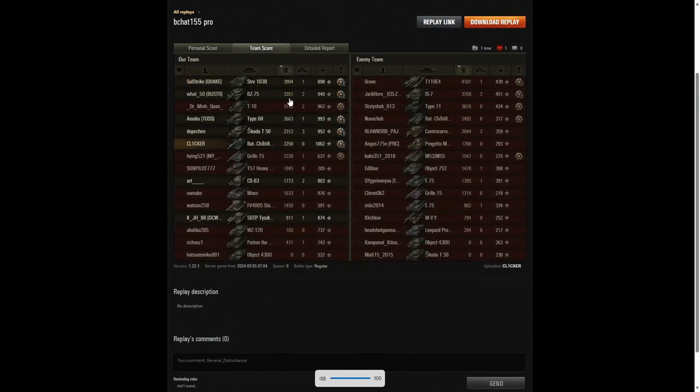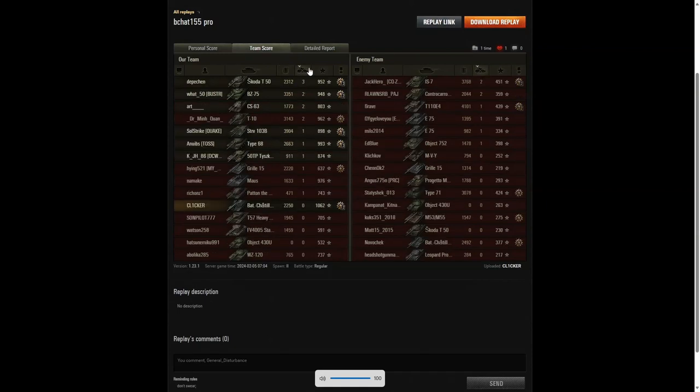He didn't get the highest damage in the game — that went to the E4 on the enemy team with 4,101 hit points of damage. Second highest was the Strv 103B with 3,904, and third highest was the IS-7 on the enemy team with 3,768. Clicker managed 2,250, which is higher than the amount showing at the end of the game. When it came to kills he didn't get any, but as I said that actually helped him get the awards. Top scorer was the Skoda T-50 on our team with 3 kills.